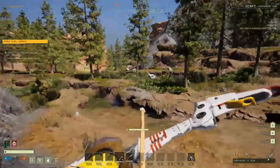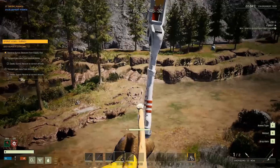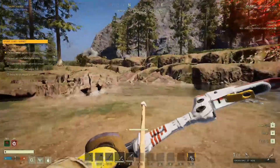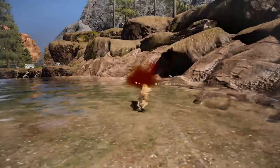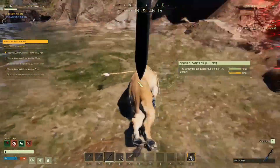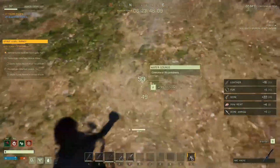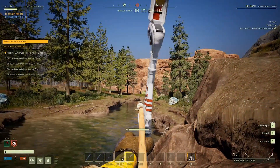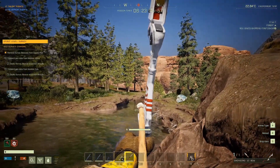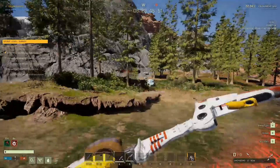Hey, what's going on guys, it's YGAMING back again with some more Icarus, and today we have the Icarus Week 10 content update. This one is brilliant - I am very excited for this because it includes a range of bug fixes, and we've also got the capability to deep mine ore, so not just exotics. We can set up a drill and mine for things like gold, iron, copper, aluminium, titanium, and all of that good stuff.